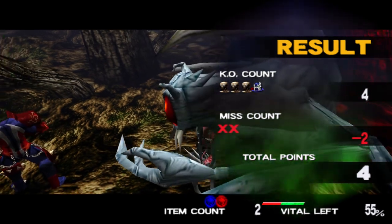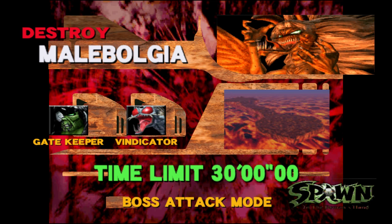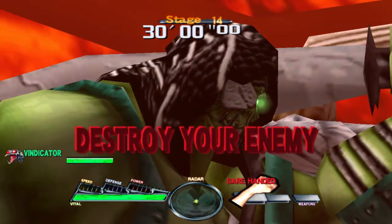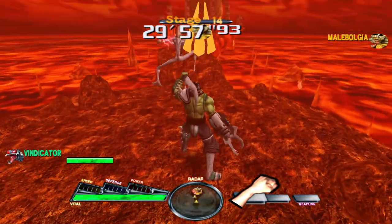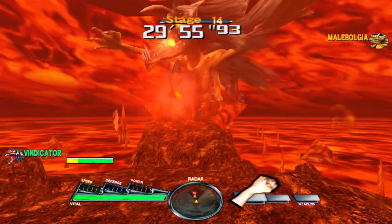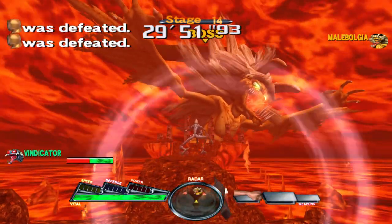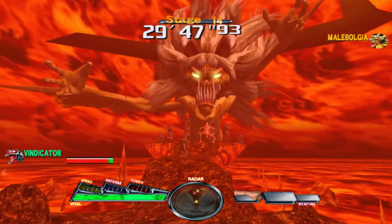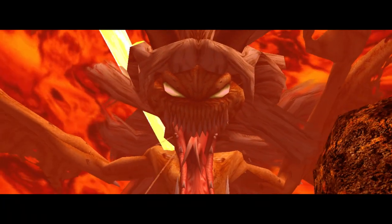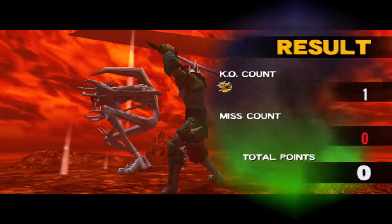That's the end of stage 13. Now the final boss — Malebolgia. This boss actually dies in one hit; you just have to get pretty close to land it. But if you have a long-range attack like a machine gun, rocket launcher, or the Vindicator's lightning strike, those are also effective. And there we go — that's it. That is the end of Spawn in the Demon's Hand on Dreamcast.